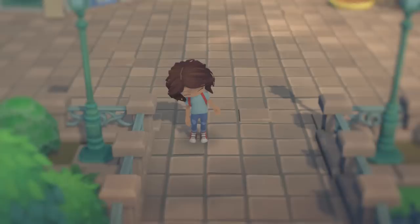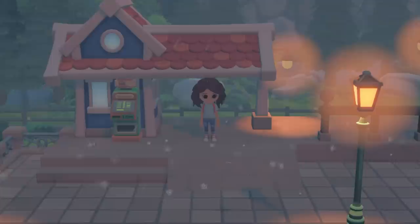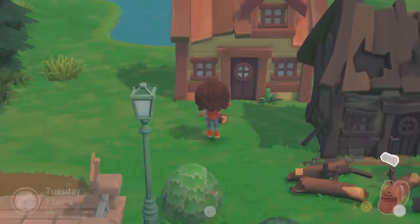When you first start Hoko Life, you find yourself on a train to a new town. I literally thought a knockoff Rover was going to appear at this point, but it just cut to us getting off the train — no weird cat to make small talk this time. You're then tasked with introducing yourself to villagers, collecting resources for houses, and cleaning up your town.